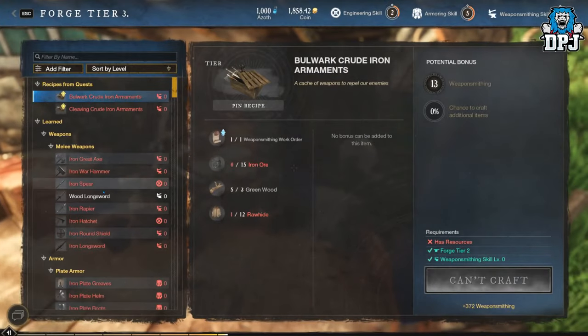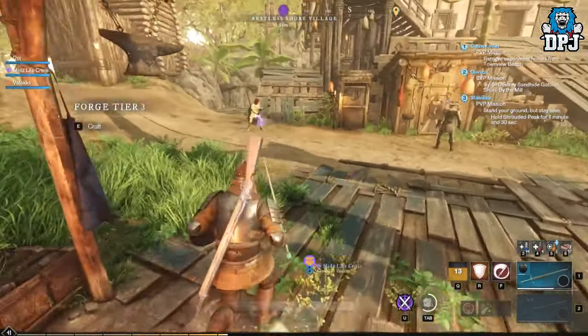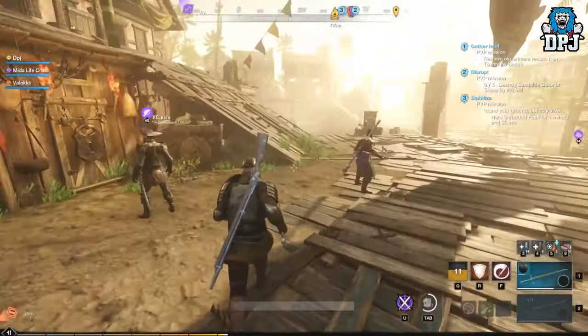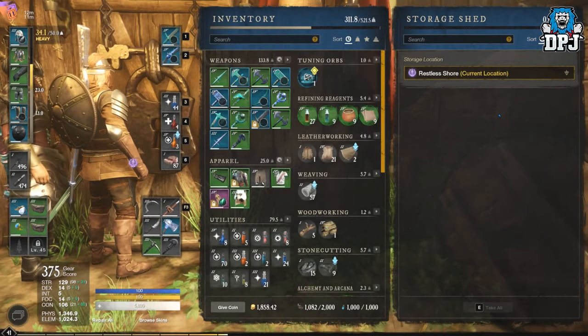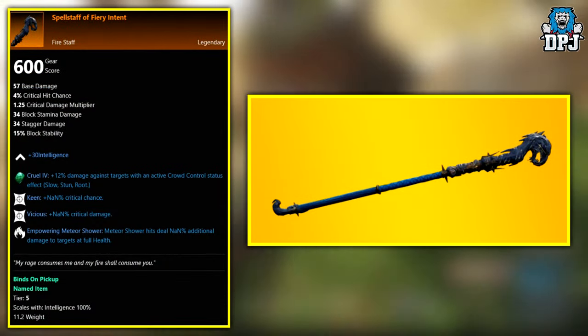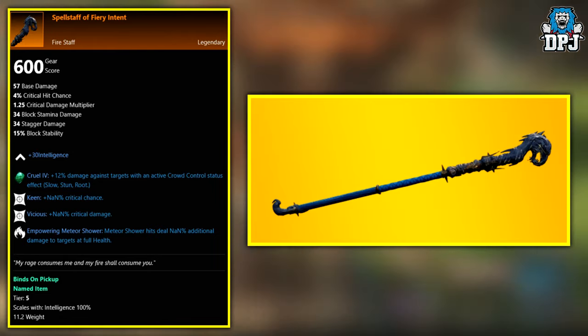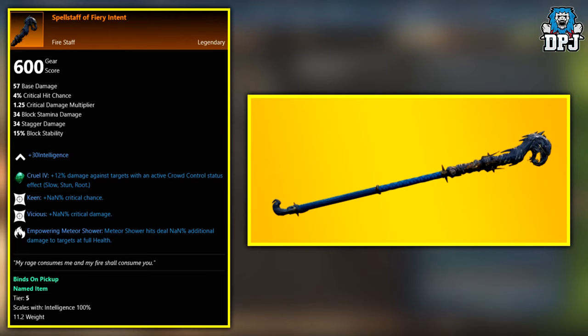A couple of these haven't been found yet, so I'm hoping you guys can help me out. If you know of any of the unknown drops within this video, let me know and I'll edit the video description. First up we have the Spell Staff of the Theory Intent — this is a legendary that's an exclusive drop from the Lazarus Instrumentality expedition boss known as Chardis.